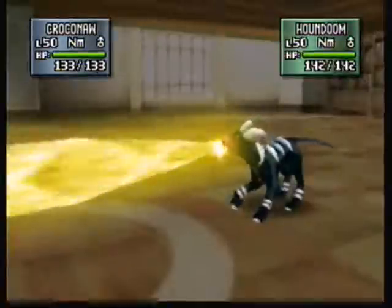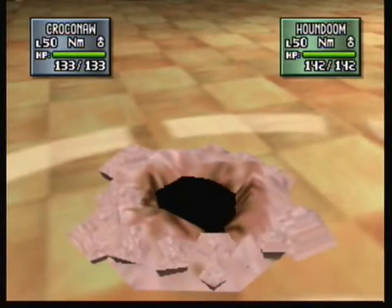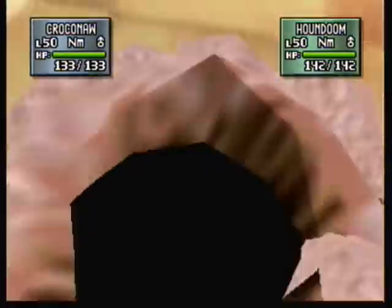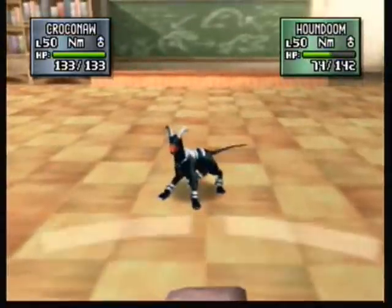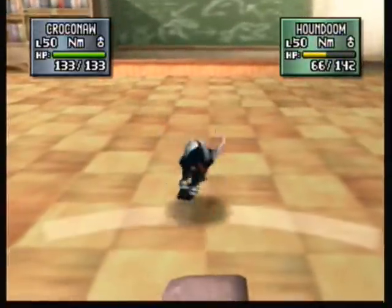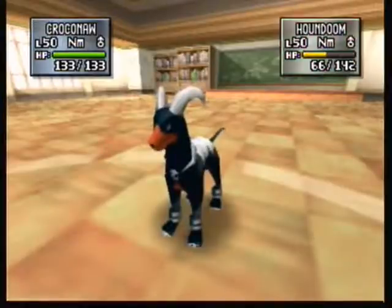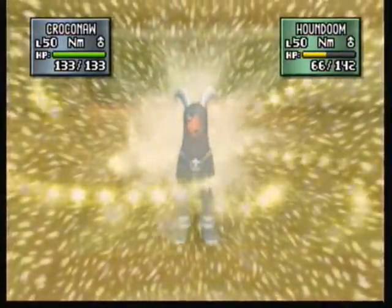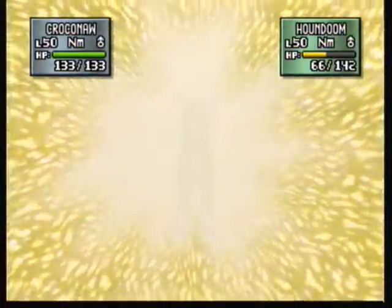It's going to miss me because I'm underground. You can still get hit while you're underground, but there are only a few moves that can do that. Two I can think of off the top of my head are Earthquake and Fissure, and Magnitude is another one too. Earthquake and Magnitude will actually do double damage when you're underground.